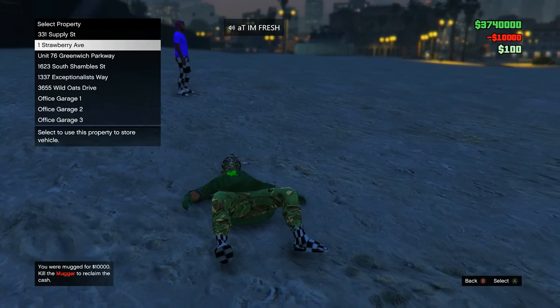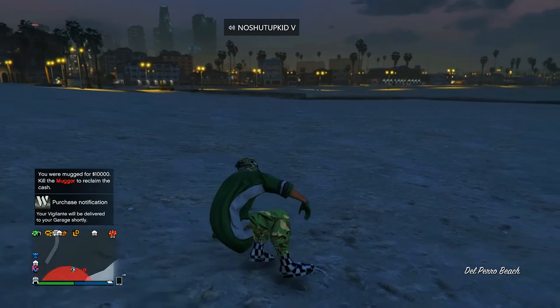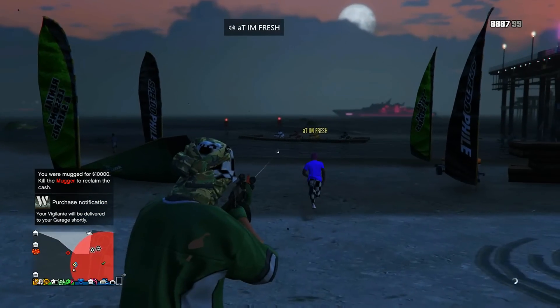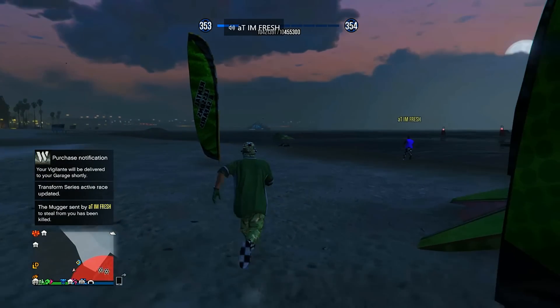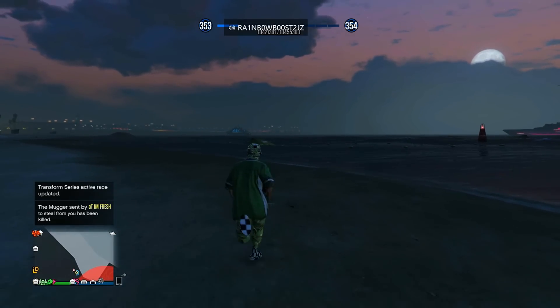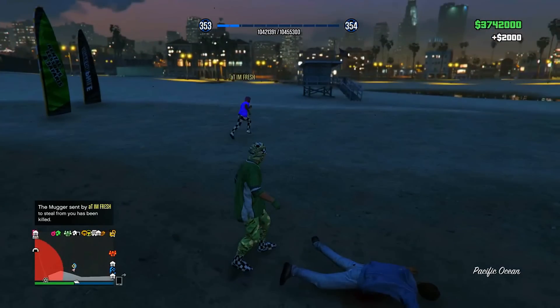So we're just waiting for the mugger to hit me down, and then you're going to spam A on whichever apartment that you want to deliver to. Then you're going to want to chase down the mugger and kill the mugger quick — you've got to be super quick for this. Once you kill the mugger, go collect the money from the mugger that you just killed.